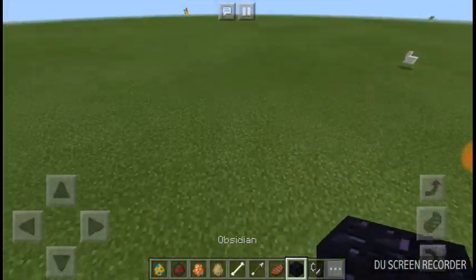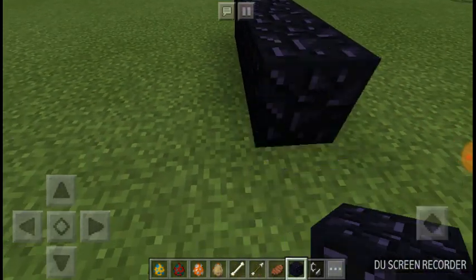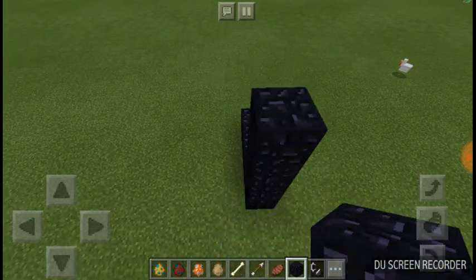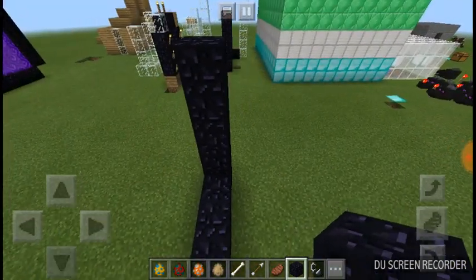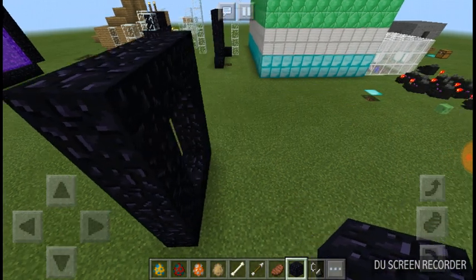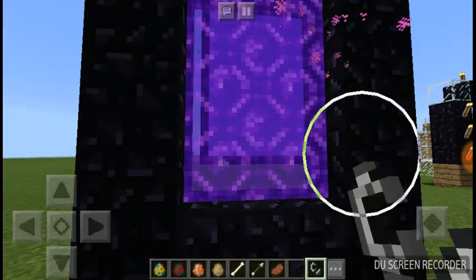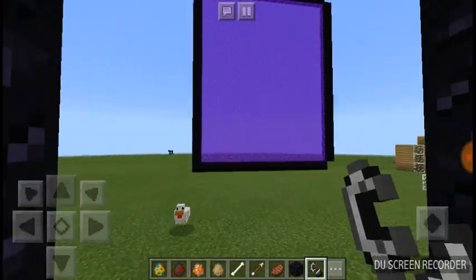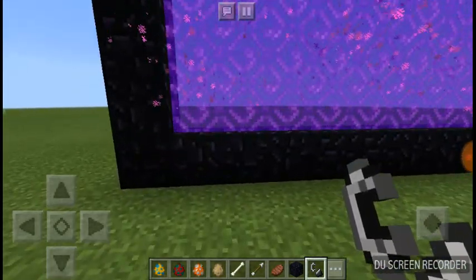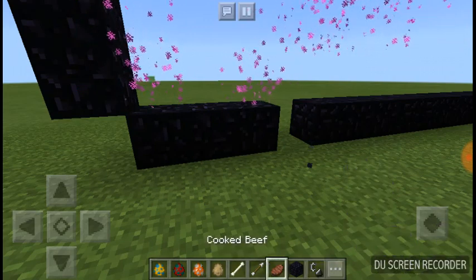I'm going to show you how to make a nether portal if you don't know how. You want to get like four on the bottom, then five up — one, two, three, four, five — and then you just make a rectangle. Then you need flint and steel and you just light it. You can make it a lot bigger than this. You can break the corners but not the main frame, because that happens.